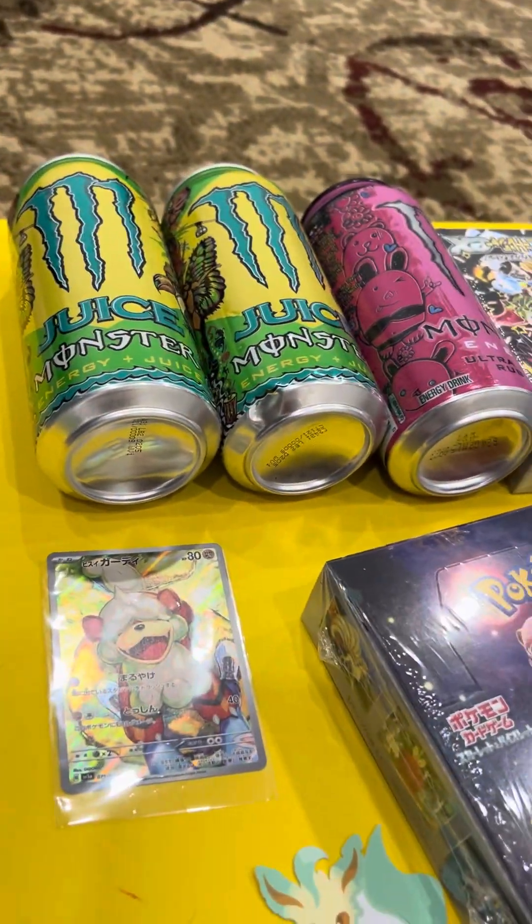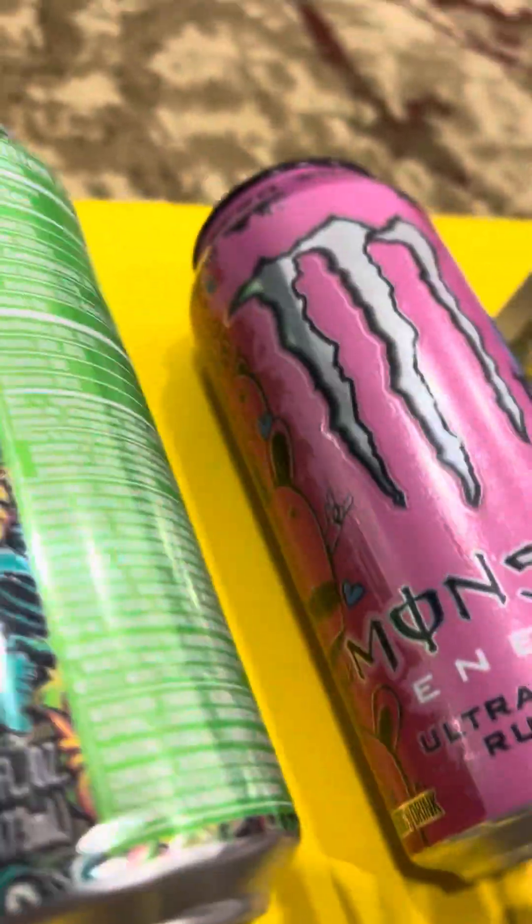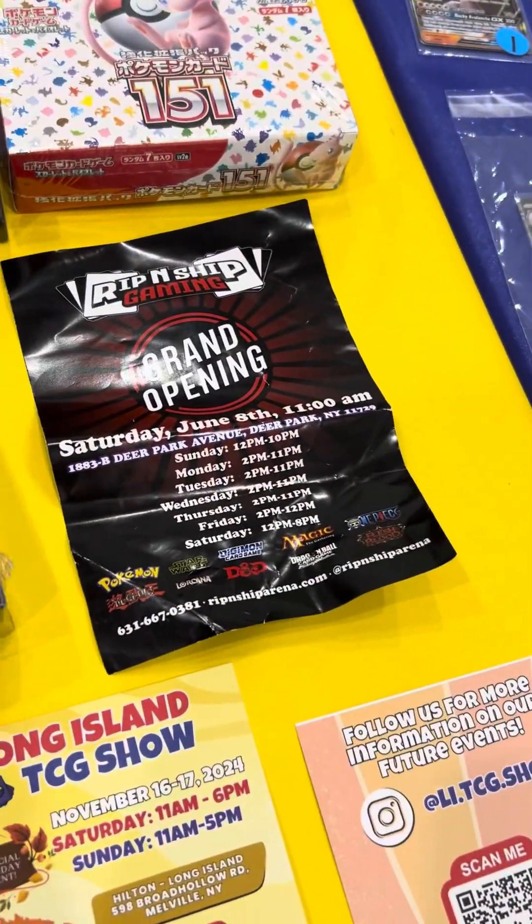We got three Monster Energys — PO Punch, and I think it's like a papaya flavor — Ultra Fantasy Ruby Ride. They have a grand opening at Rippin' Ship, you can see all that — it's Saturday at 11 a.m., June 8th.